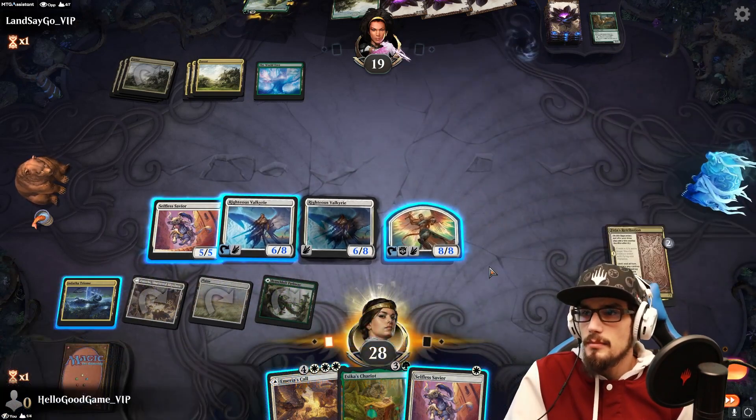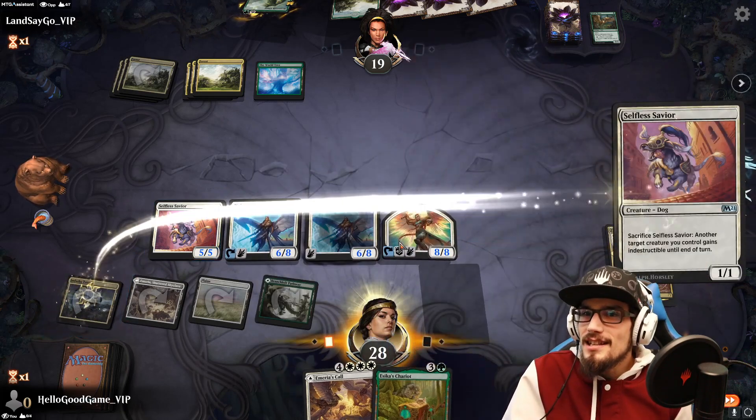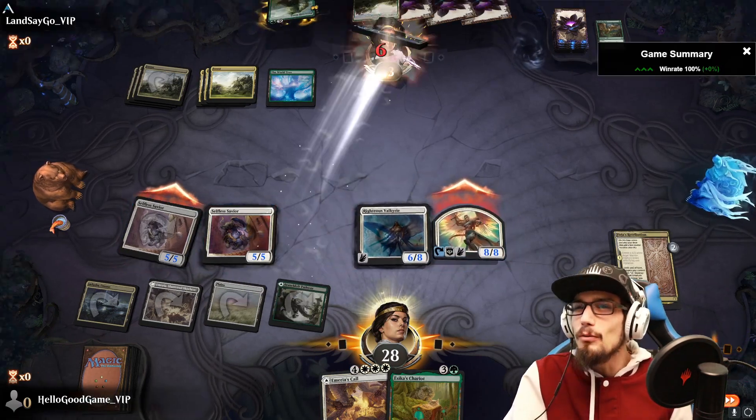All right, that pushes the team up — we get double strike next turn. Look at this Selfless Savior, it's a 5/5 — is that supposed to be that way? That's a big wolf, baby.